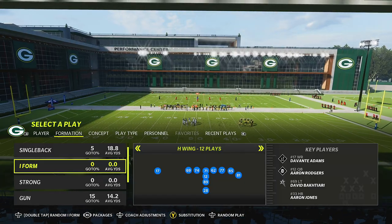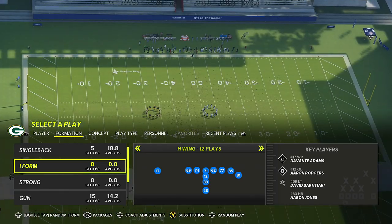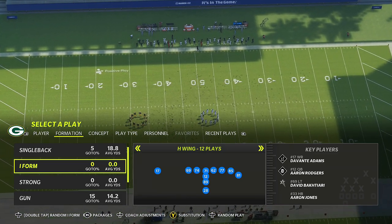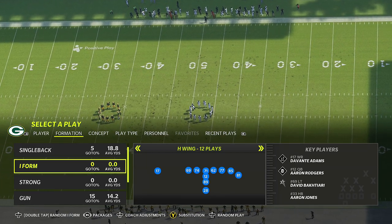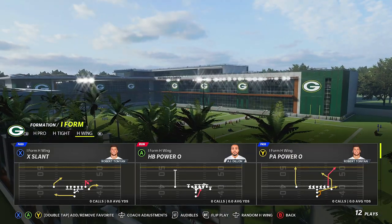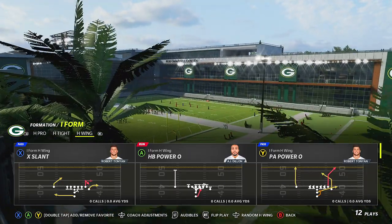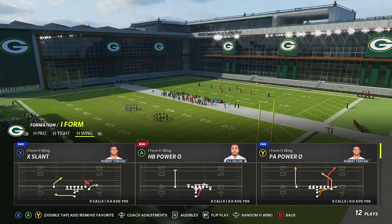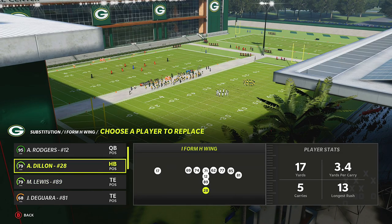In today's video we're going to be back in the H-Wing out of the Giants offensive playbook, because the run plays from this one are just really good and if you're not using them you need to. Previously we talked about the Power O — a really good, dependable run play. Blend it in with everything I've shown you and it's going to make a very powerful run-pass scheme.